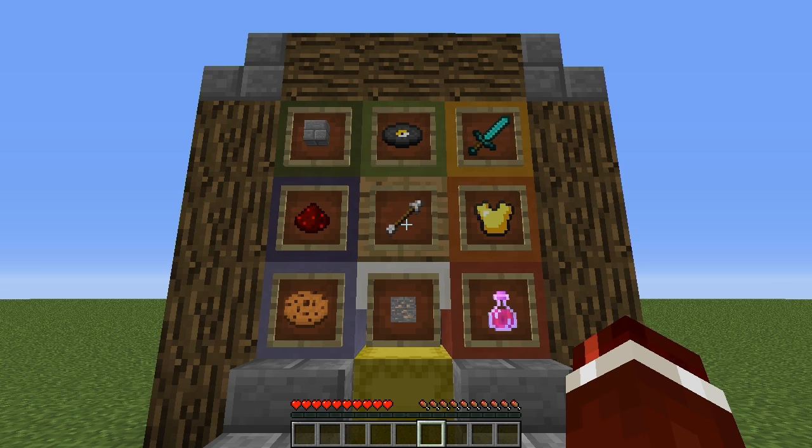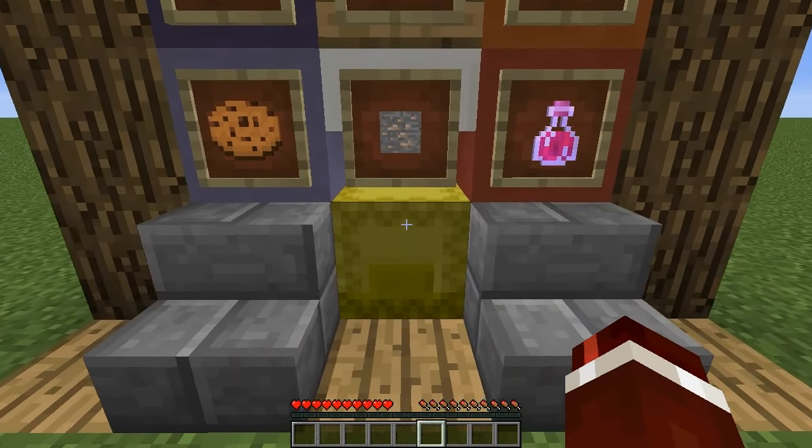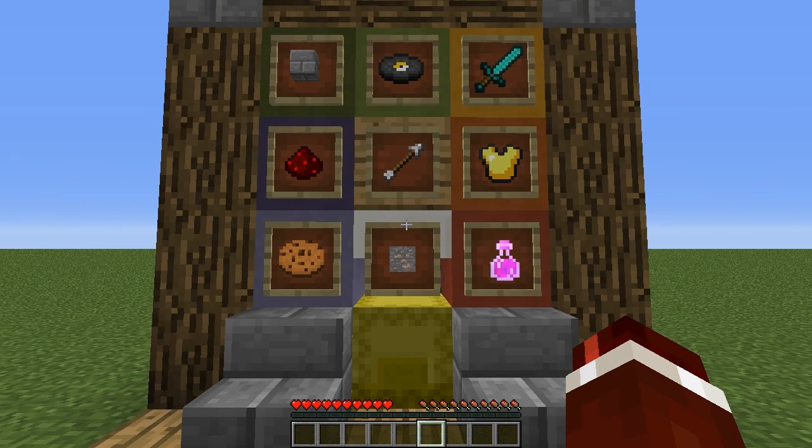Now, introduced in 1.11 are Shulker Boxes, and the cool thing about them is that they can be placed with dispensers and then destroyed with pistons. This idea today comes from a YouTuber called Ether. You might have heard of him. He created kind of a concept design, but it's not the same design as his — I've actually compacted this to be more survival friendly.